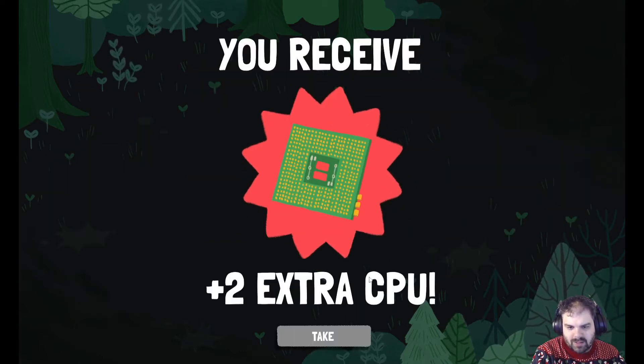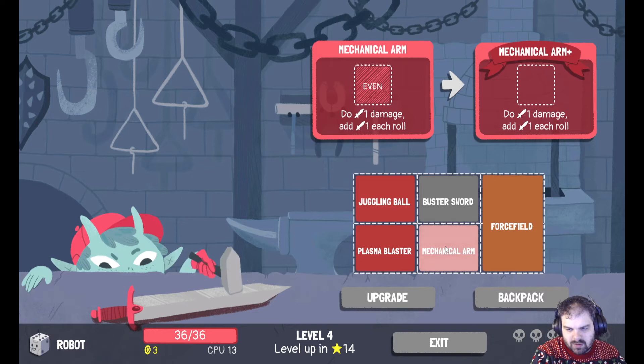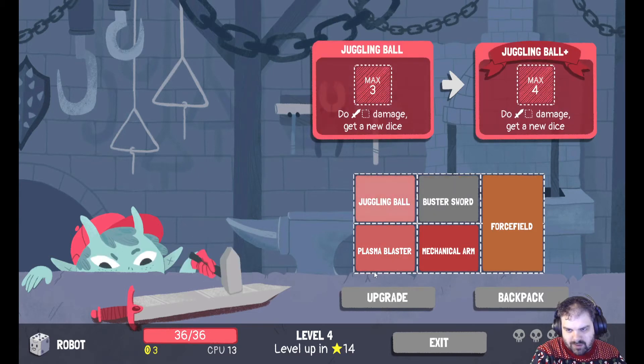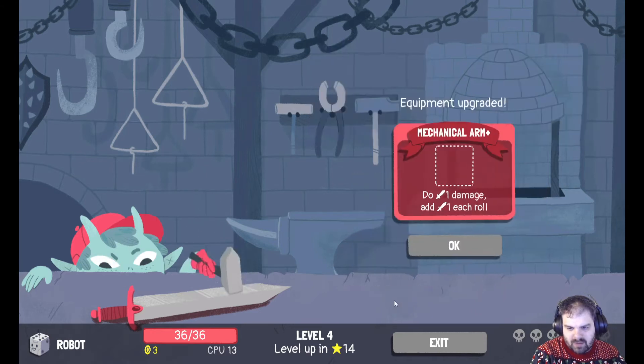I do level up. So I didn't really need to worry about healing, but that's fine. We can upgrade something — what do I want to upgrade? I might go for Buster Sword for the 2 extra damage. Mechanical Arm not needing to be even might be helpful though, because I can throw a 1 in there. I think I do Mechanical Arm.